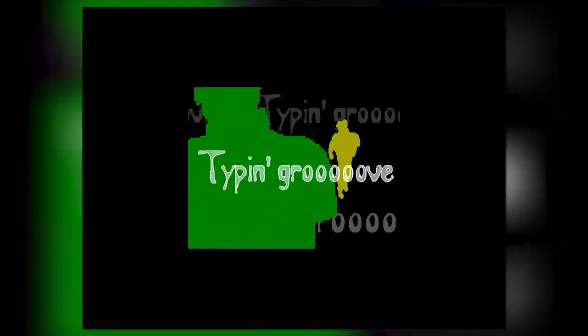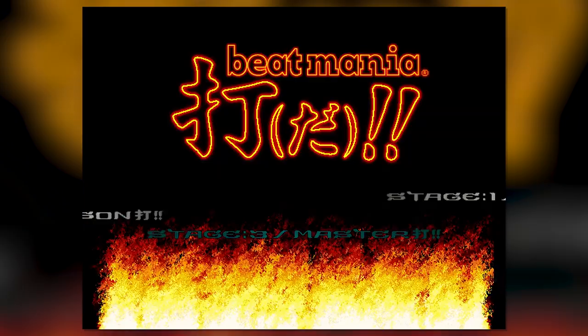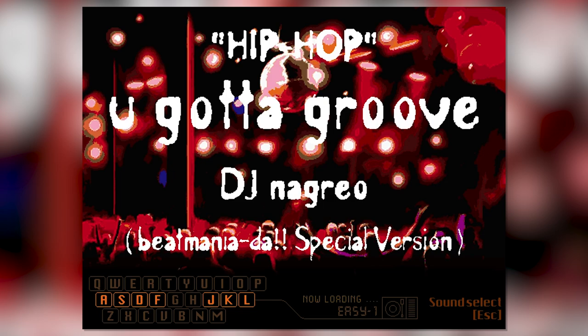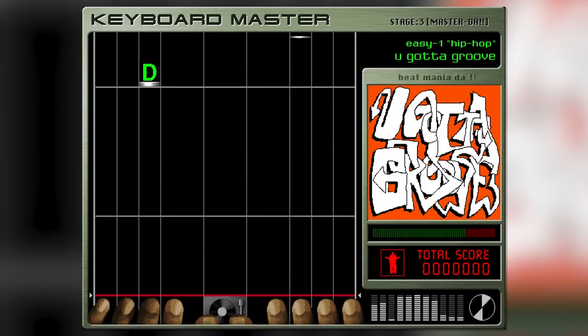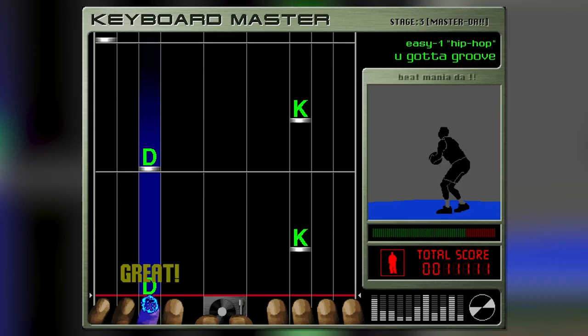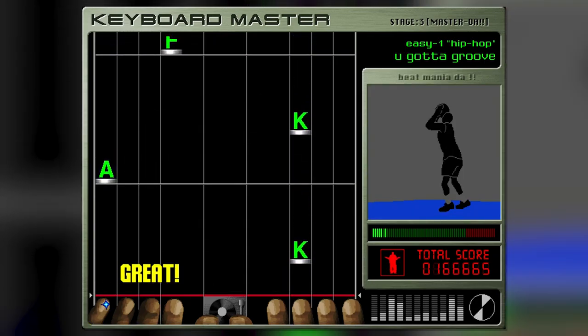In that same time period, not one, not two, but three Beatmania typing games were released for home play. Beatmania DA and Beatmania Best DA, both released on Windows and Mac in 2000, and in 2001 we got Beatmania DA DA DA DA, a PS2 version of Beatmania DA complete with its own keyboard controller. Beatmania DA and Best DA are a bit harder to deal with being for older PC hardware, so today we're going to take a look at Konami's rhythm typing game for the PS2, Beatmania DA DA DA.